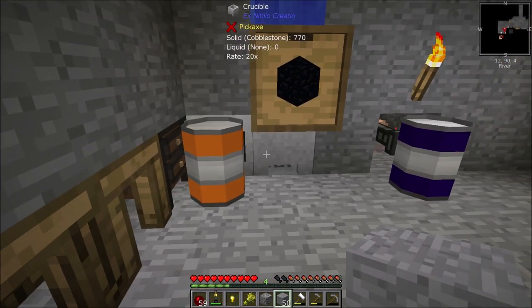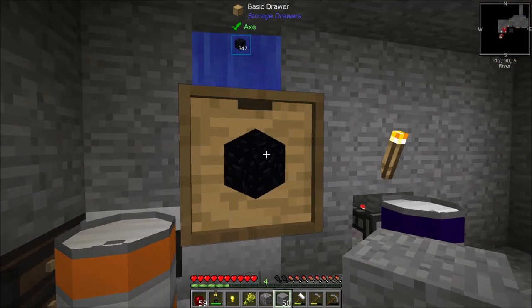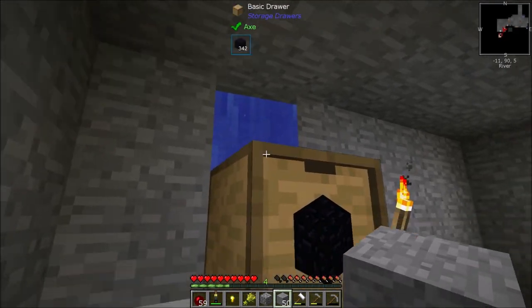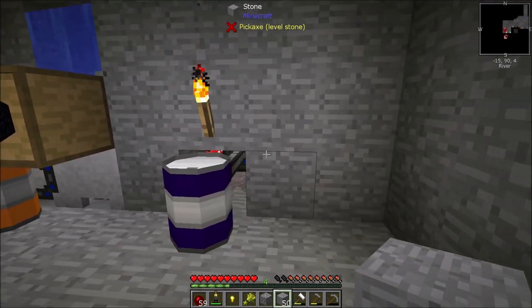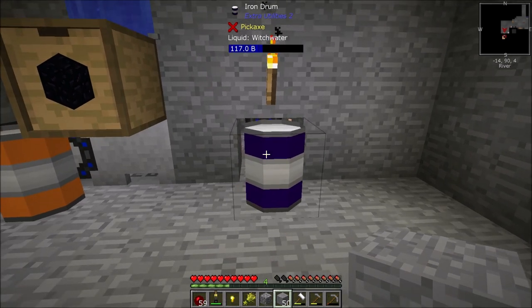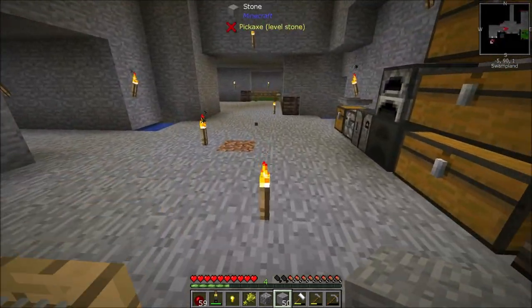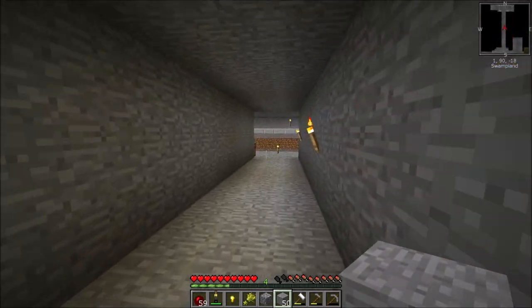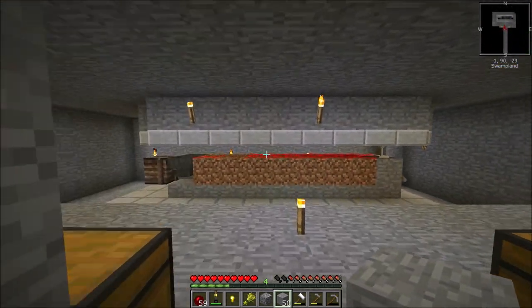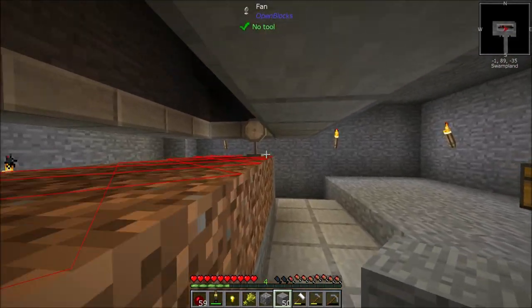I have one constantly feeding in here. You can see my transfer nodes — it's basically getting from a cobble gen feeding both crucibles. One goes straight into this iron drum, which is now full. The other goes through this water system using chisels and bits, and I have 342 obsidian. I also made an auto witch water thing — probably completely unnecessary. I have 117 buckets of witch water right now, but why not just automate it?